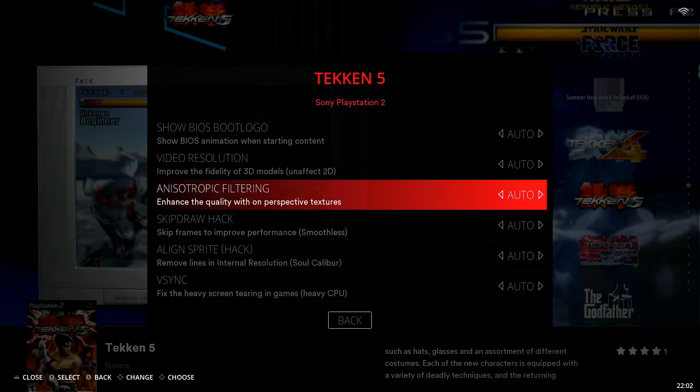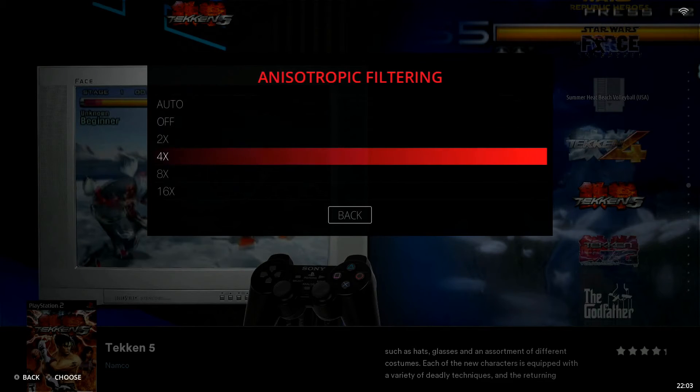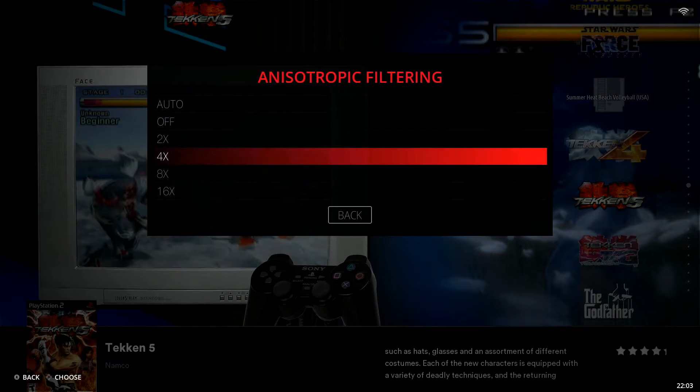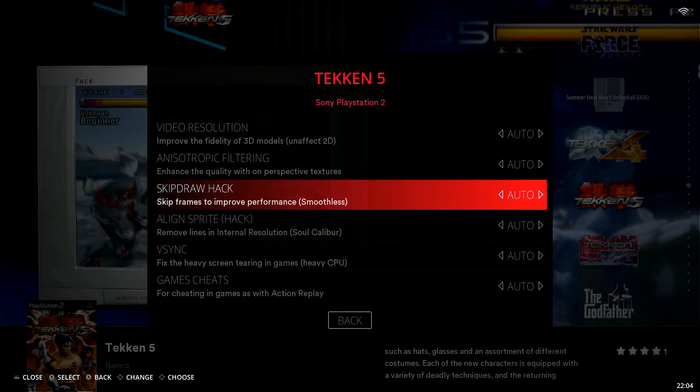Next is Anisotropic Filtering, which enhances quality with perspective textures. There are options of 2x, 4x, 8x, and 16x. I leave mine on auto — I've never actually had to use this setting, but it's good to know where it is in case you need it.